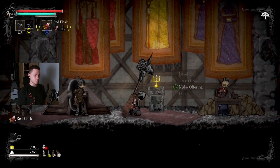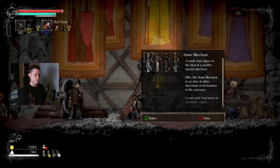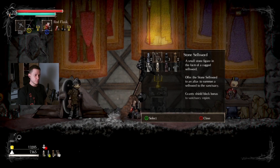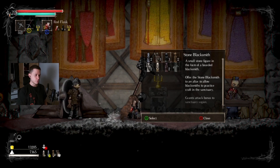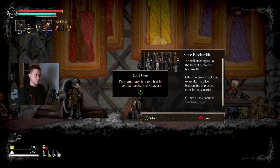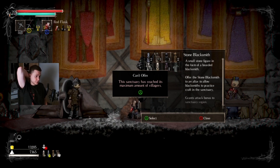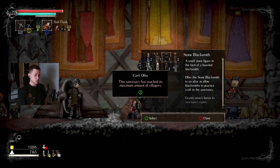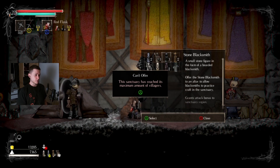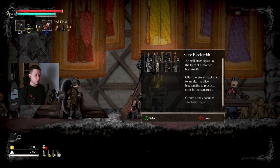I want to make another offering and spawn another person. We have a merchant, we have a sellsword, but we don't have a blacksmith — let's spawn a blacksmith. However, the sanctuary has reached its maximum amount of villagers, so our suspicions from the very last episode that we maybe hit the maximum were correct.